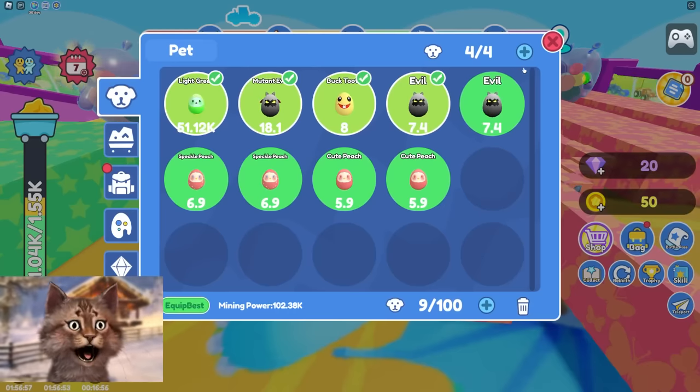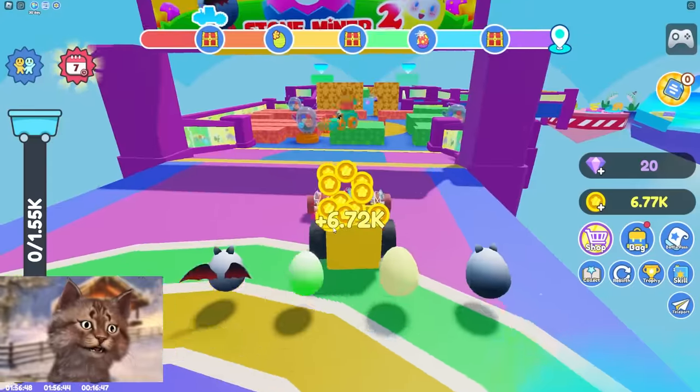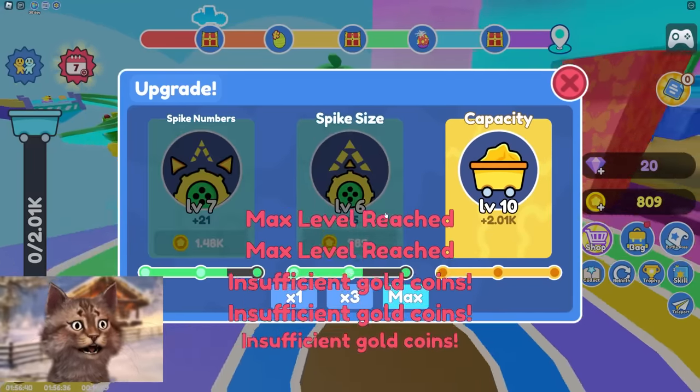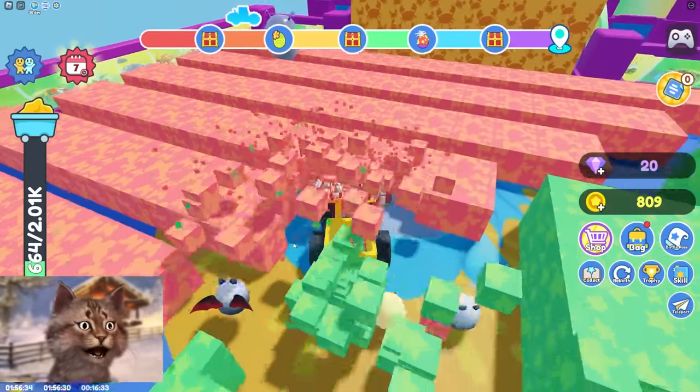Whoa — 51k power?! Literally I am so overpowered. Did you see how fast I broke everything? I need more capacity — I need max capacity. I max everything. Look how fast I am now. That battle pass egg made me completely overpowered — I can break through everything. Nothing can stop me now!